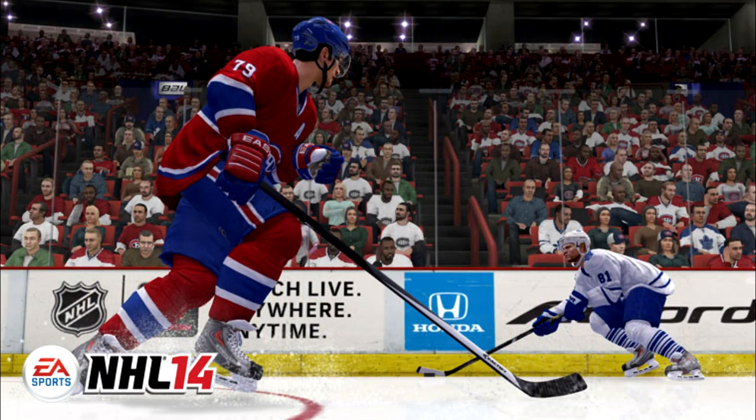First things first, we've got defensive strafing. In NHL 14, it is all about gameplay balance, so they've improved True Performance Skating by adding lateral strafing, giving players the tools they need to play stronger defense. Defensive strafing gives you the ability to move your player laterally across the ice while still facing the puck. By improving body positioning, defenders in NHL 14 will have more opportunities to make plays. You'll be able to force attacking players wide and then use a poke check, a stick lift, or a well-timed hit to separate them from the puck.